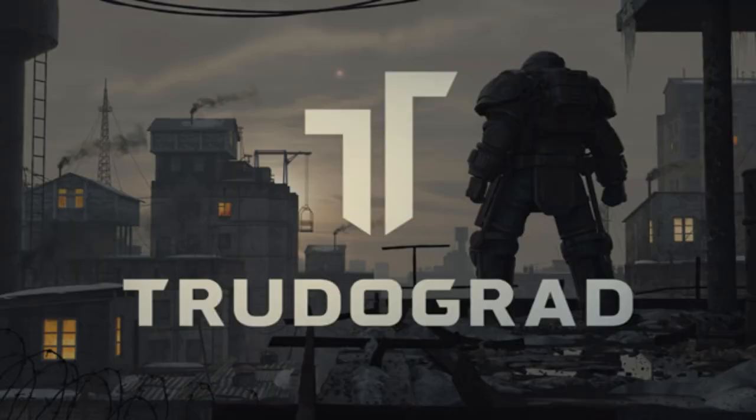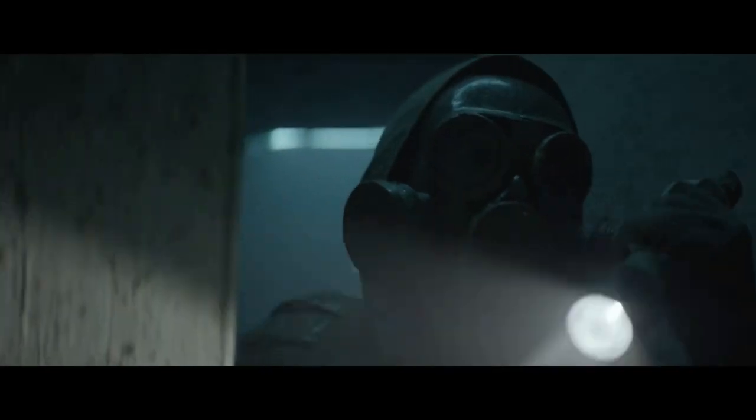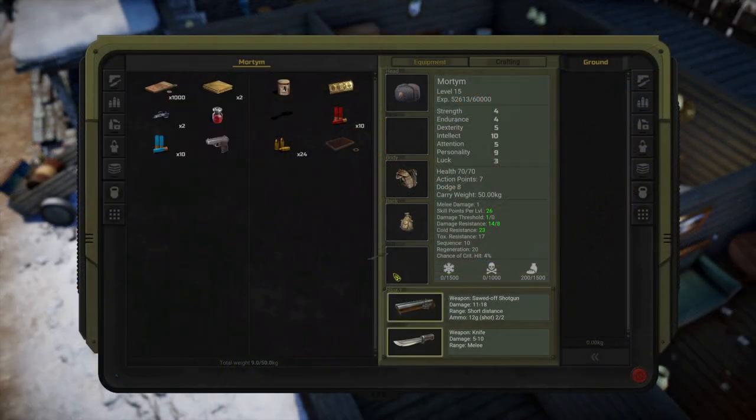Atom RPG Trudograd, released 13th September, is a standalone story expansion to Atom RPG — a turn-based role-playing game set in a post-apocalyptic Soviet Union, inspired by classic RPG titles such as early Fallout, Wasteland and Baldur's Gate. 22 years ago, the USSR and the western bloc destroyed each other in a nuclear inferno. Millions died instantly, society collapsed and technology was sent back to the middle ages. You are a member of ATOM, an organization tasked with protecting the post-apocalyptic remnants of humanity. Your goal is to travel to a giant post-apocalyptic metropolis and find what is thought to be humanity's last hope in fending off a menace from outer space.